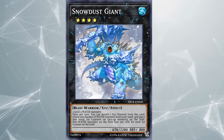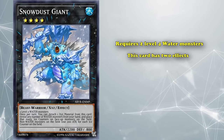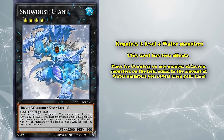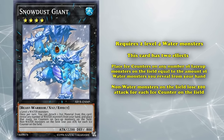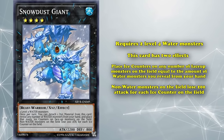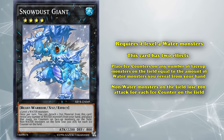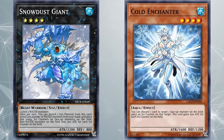Next up we have Snowdust Giant, a rank 4 Xyz monster which requires two level 4 water monsters as its materials. One effect allows it to place ice counters on any number of face-up monsters on the field equal to the amount of water monsters you reveal from your hand. It also has a passive effect which actually grants ice counters some form of utility, where non-water monsters on the field lose 200 attack for each ice counter on the field. If you're playing an ice counter deck, Snowdust Giant is probably one of the cards you want to get out as soon as possible, since it's the only one that actually has detrimental effects on your opponent's monsters based on the amount of ice counters.